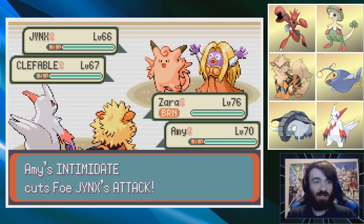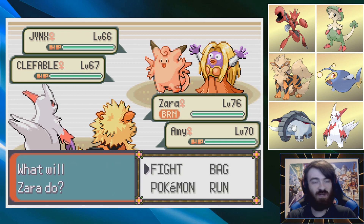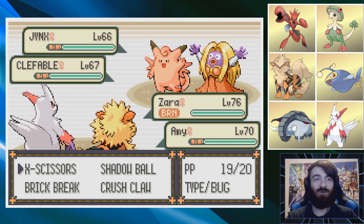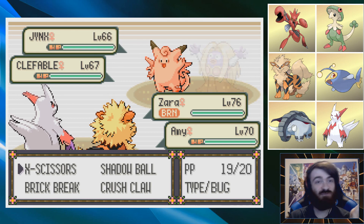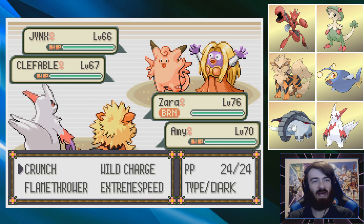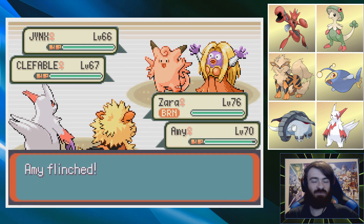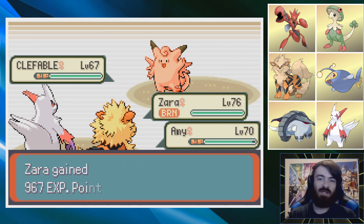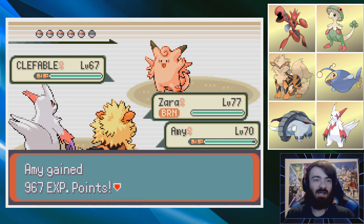So we have our Guts abuse going - I went back to Oldale Town and got that Flame Body proc because I figured we'd be using X-Scissor a lot. I decided to double into the Jinx - I'm kind of glad I did because that fake-out could have hit either. We just get rid of the Jinx. All it did was use Fake Out - absolutely fine with me. No Lovely Kiss, no Sweet Kiss. No kissing here - kissing is not allowed.